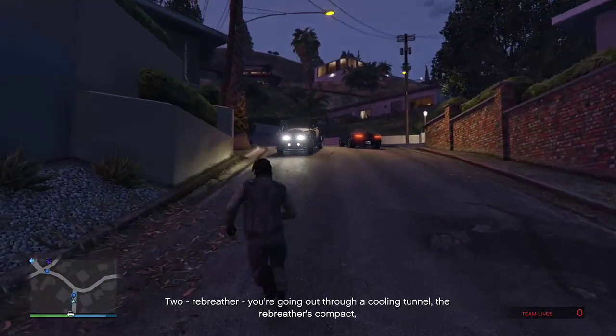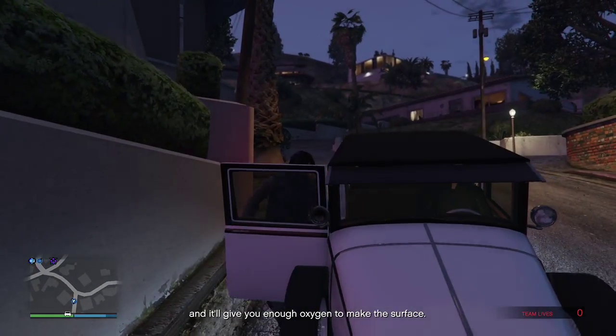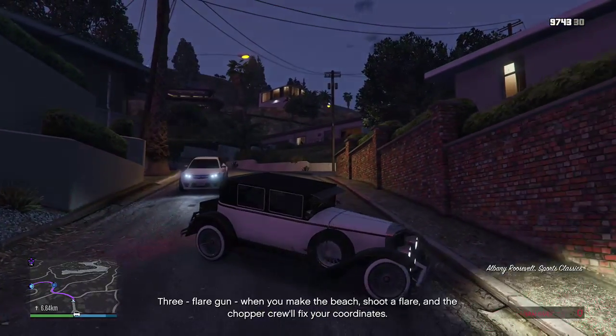Two, rebreather. We're going out through a cooling tunnel. The rebreather's compact, and it'll give you enough oxygen to make the surface. Three, flare...